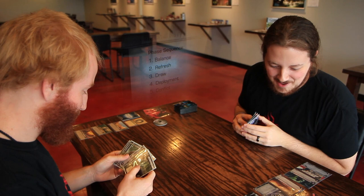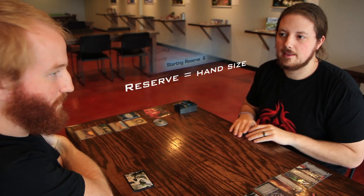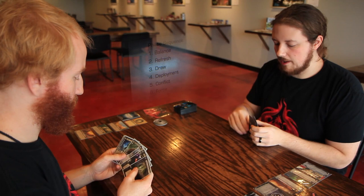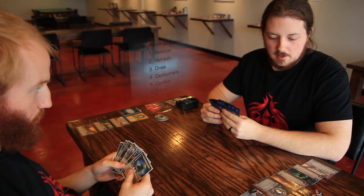During the draw phase, each player starts the game with a reserve value of six — that's your hand size. During my draw step, I draw up to or discard down to my reserve value. One important thing: during the draw phase, I can discard a card from my hand first. I'm going to discard Stormtrooper Elite and then draw back up to my reserve value of six. You can only discard one card per turn.